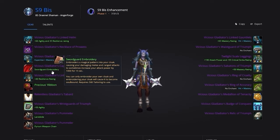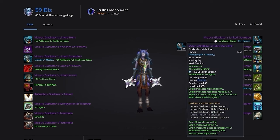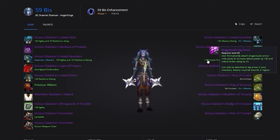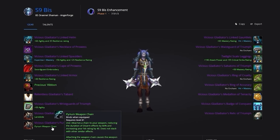We recommend Tailoring for your Profession, which means your Cloak is going to be enchanted with Swordguard Embroidery. If you choose another Profession, then you'll want to grab Greater Critical Strike. You'll then grab Agility for your Bracers, Greater Mastery for your Gloves, and Mastery for your Boots. We don't care about the movement speed enchants since they don't affect Ghost Wolf movement speed. For the remaining slots, embellish your legs with Dragonscale Leg Armor, then put Landslide on your main hand and Imovate Weapon Chain on your off hand. If you want to squeeze out a little bit more damage, you can put Landslide on both weapons.